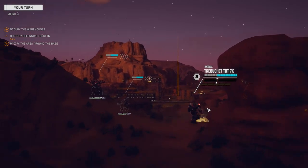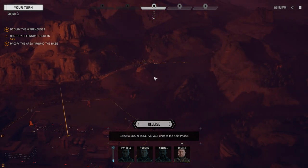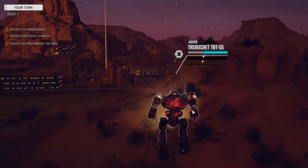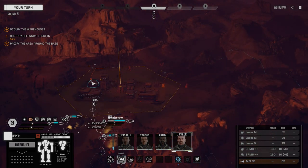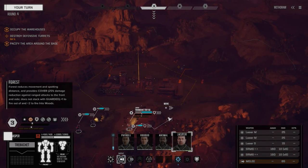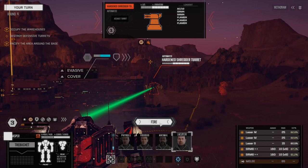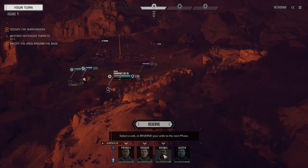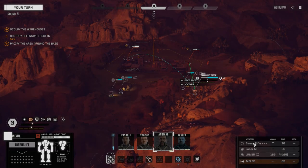Let's move Animal in and get him on the flank a little bit. If I was going to be reinforcing this base, I'd be coming from here and here — and if you've played this mission before, you know that's exactly where they come from. Jasper, you're up. I want to make sure this turret is gone so that the guys coming in don't have supporting fire. We're going to move Jasper up and take on this turret right away. We've got enough to do some significant damage. We'll use the Medium laser and the LRMs — we've got a fair amount of ammo.